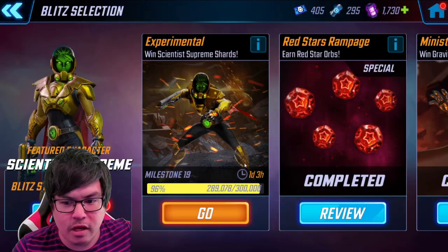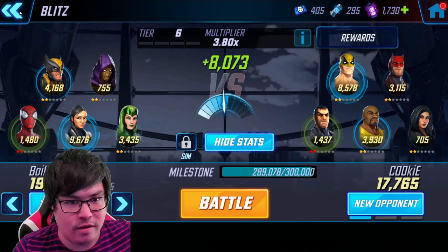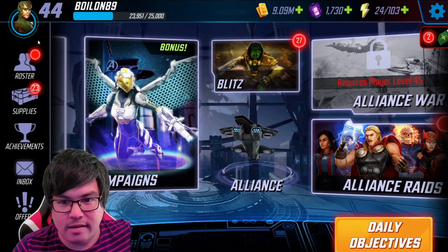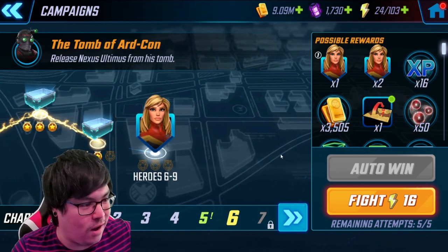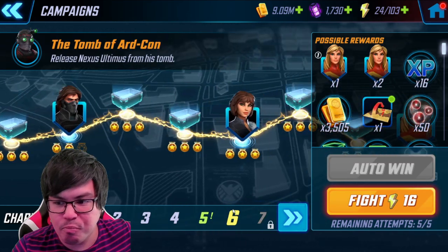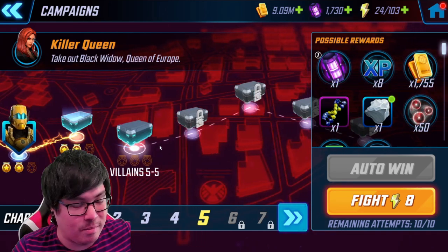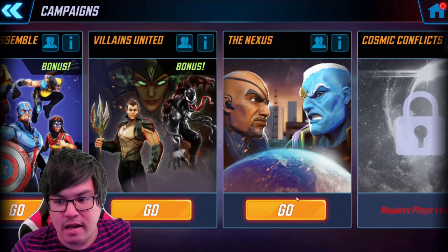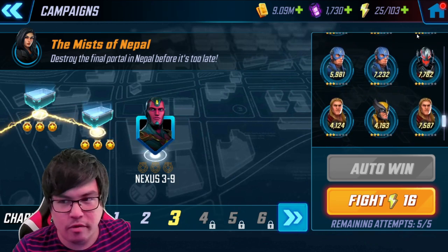For blitzing, I'm actually pretty close to capping the early beginner blitz at 350k with a day left, so that should be no problem. Going into the Colleen Wing blitz, I have about five blitz teams, and I'm using my main three for score. For campaigns, in Heroes I'm right at the end — the last node before the level 70 campaign. In Villains I'm at 5-5, a bit behind, and I'm holding out until Baron Zemo is unlocked since that'll make a big difference with the Sinister Six. In Nexus I'm at 3-9 and I might be able to push a little further.